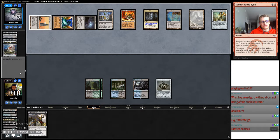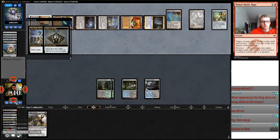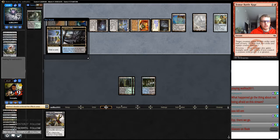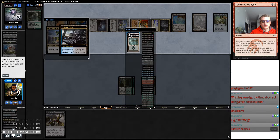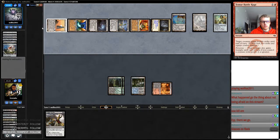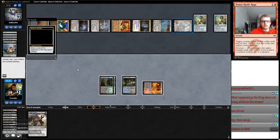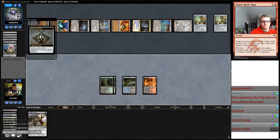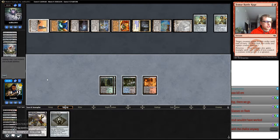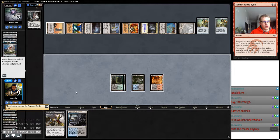All is Dust incoming. That's not good. I guess we could have done a main phase to maybe hit a Stub. But now we're in a lot of trouble. We need to find Goyf 2 and 3, or Goyf 3 and 4. Another Chalice. Stub would have countered the All is Dust.